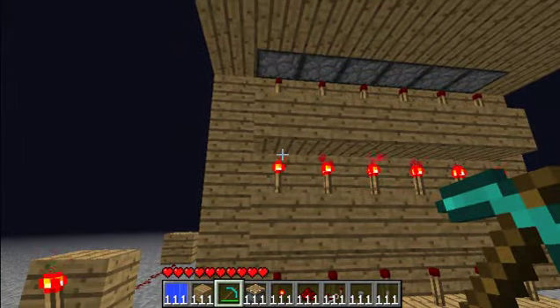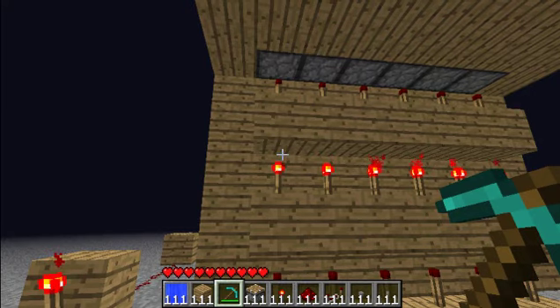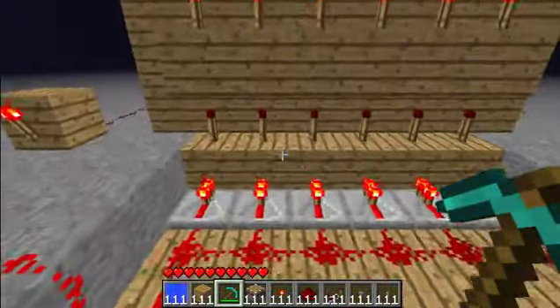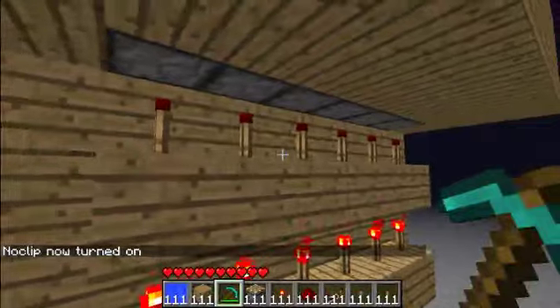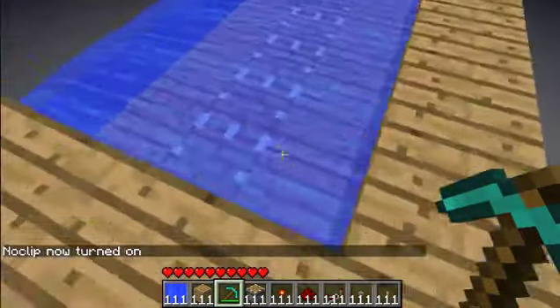My sisters just walked in, they're making lots of noise because they feel like it. But anyways, that's how you get it up there — you just kind of make a simple torch tower and put them up into there. It's really basic.